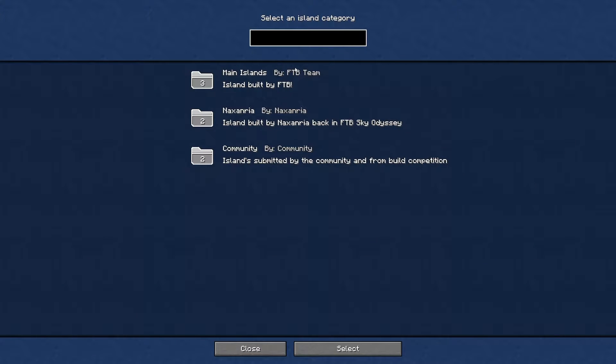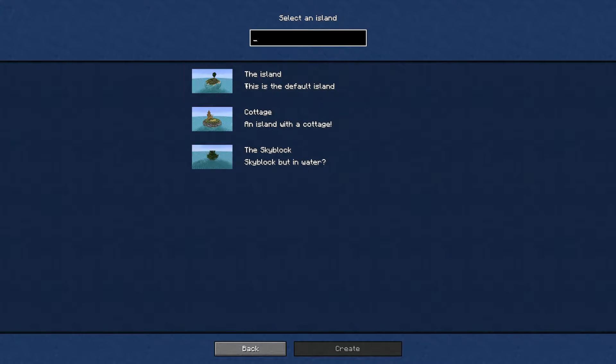So the idea is we click single player. I've had a quick look around and I know which island I'm going to pick, but let's go through them all. So in this, you don't do a seed — we have some worlds that are already set up. You can go for a standard start, a cottage with wheat and a little house, and the sky block option which is sky block on the water — which would be quite hard. We won't be doing that one.